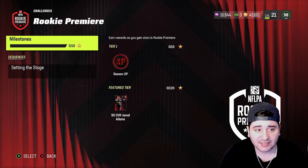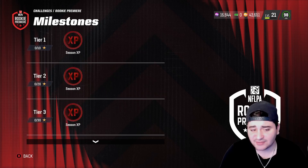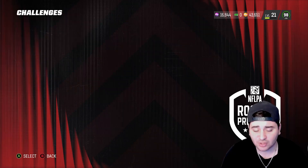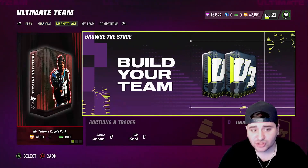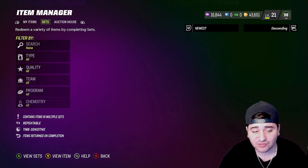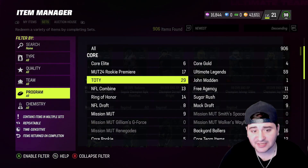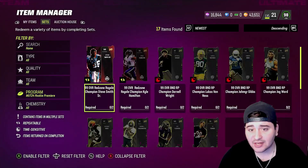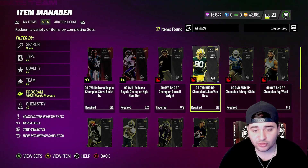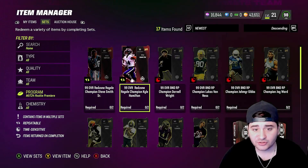These challenges are very easy — all you gotta do is grind them and you will get your 99 Jamal Adams. These are definitely worth grinding. Now let's go over to the sets and I'm going to show you exactly how to get these Rookie Premier players and how to get them for MUT 24.